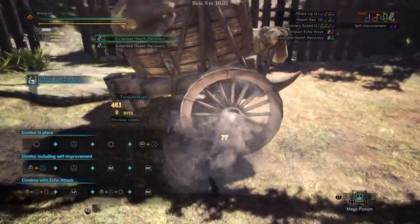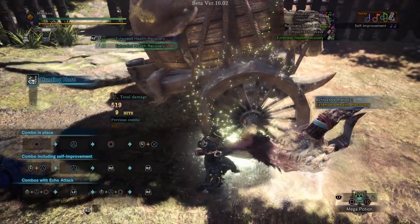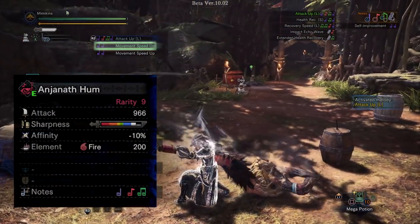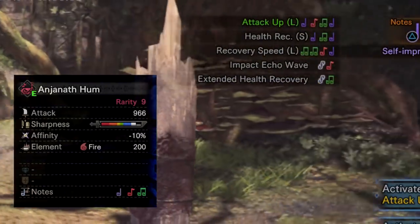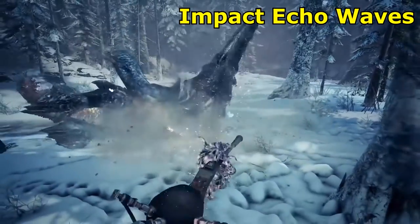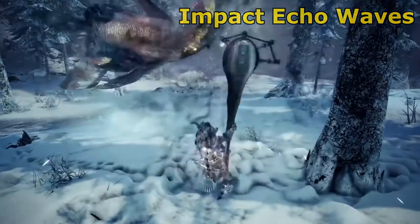Echo Attack is not only a new attack but provides an additional song note. These songs leave bubbles on the ground which both you and your team can stand in to gain benefits. We only had access to one Hunting Horn in the beta, the Anjanath Hum. This new horn has the same song effects as the Tarith Pipe Sleep and is able to use two of the new echo buffs. The Impact Echo Wave sends out a damaging soundwave which can stun a monster, excellent for allowing opportunities for massive damage.